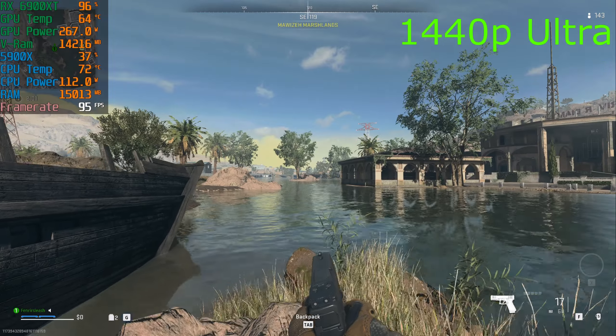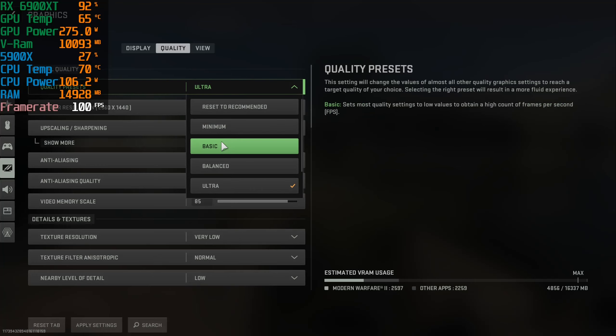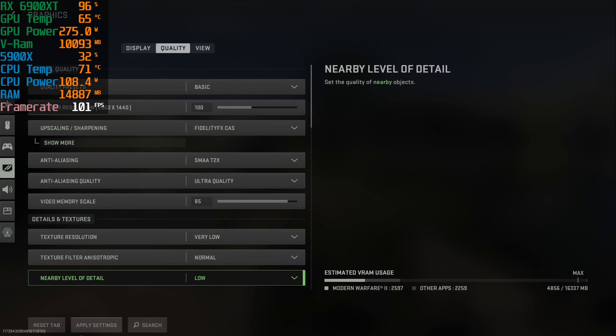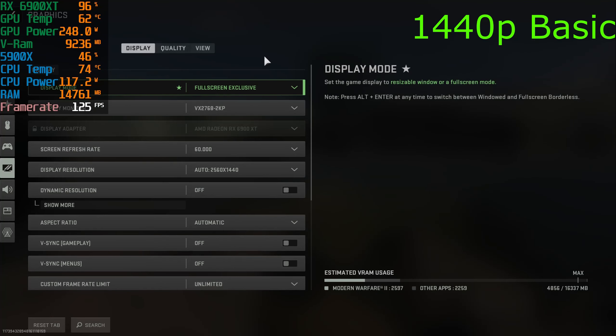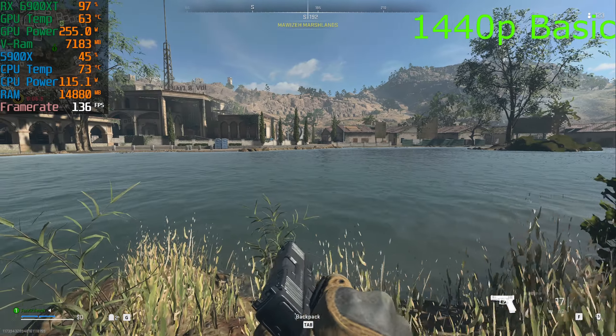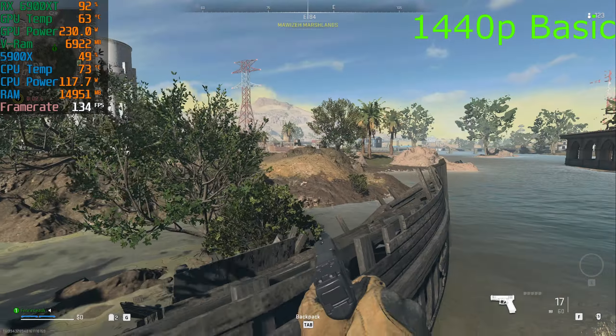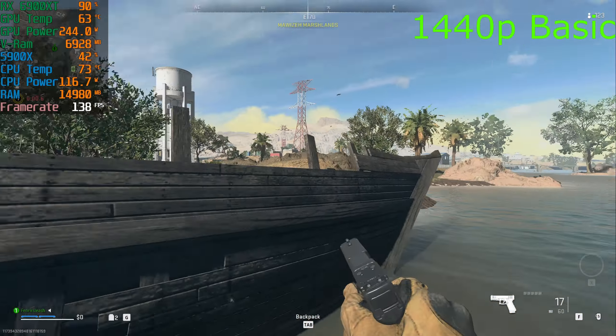All right, this is the Marshlands. Let's set it to basic — so yeah, we're at basic 1440p. Have a look at how much of a difference that makes. Pretty substantial — about a 35 to 40 fps difference. And it still looks fine, it's not bad.